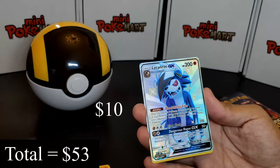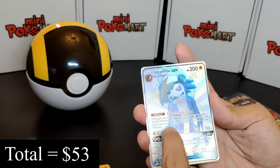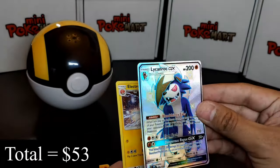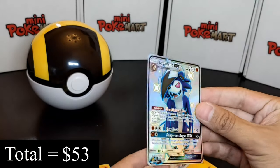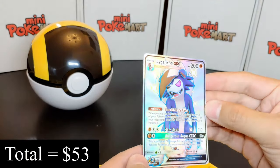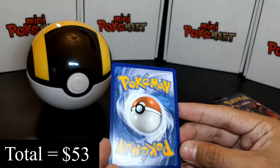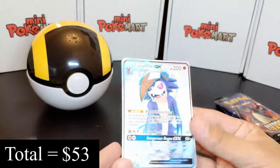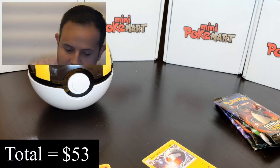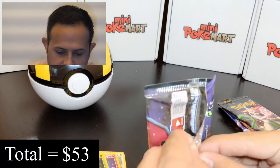Another shiny Pokémon full art: Lycanroc GX! I love this form of Lycanroc the most and this shiny card is no exception. Look at that beautiful card. In terms of centering, we're not hitting gold — it's off-center a bit on the top and bottom, but left to right seems okay. The rest of the card looks in pretty good shape. Very beautiful card — look at those sparkles. And then we have an Electrode.